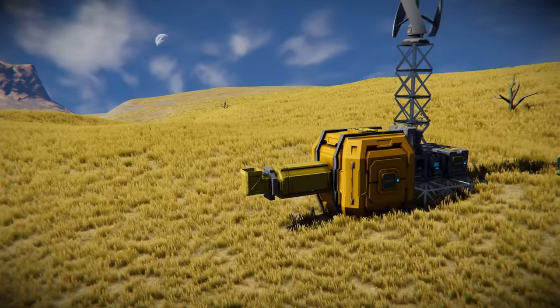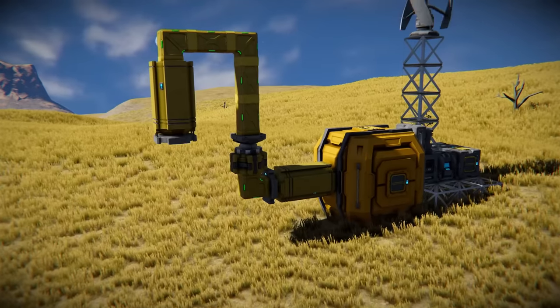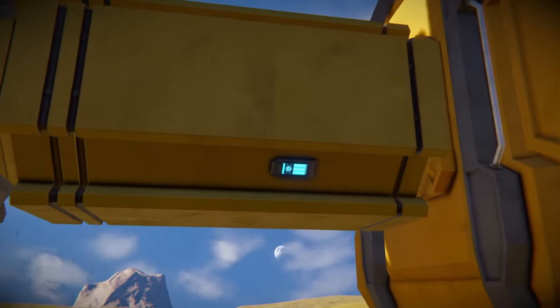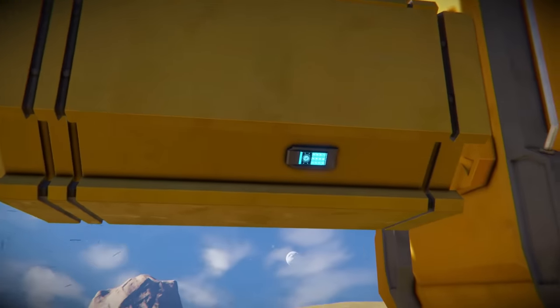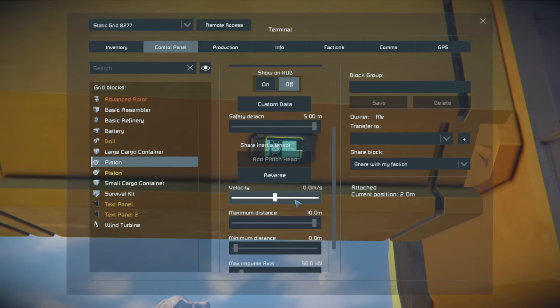The rig continues with a curved conveyor and then an advanced rotor. From here we have conveyors in a U-shape with a downwards-facing piston, followed by a drill. You can then alternate the rotor so the drill swings back and forth while the horizontal piston pushes the arm out. Once completed you can lower the piston and repeat. This can help speed things up early game by providing you with a reliable stream of the early ores. You will still have to venture out and find cobalt and ice by yourself, however this will cover most for you.